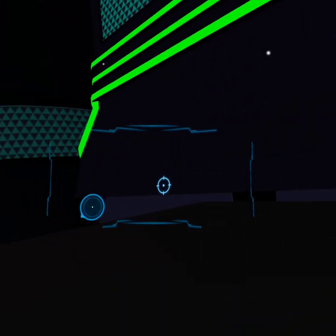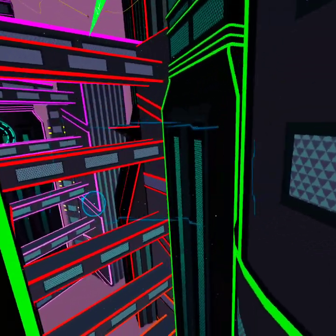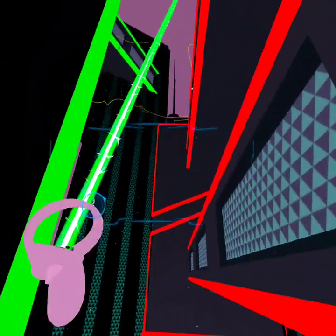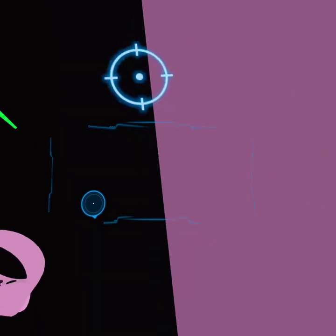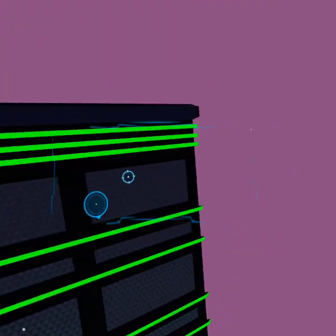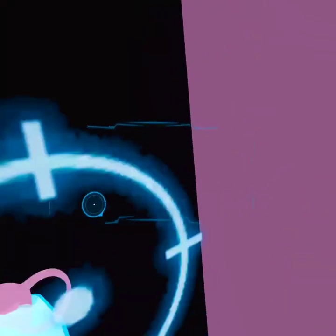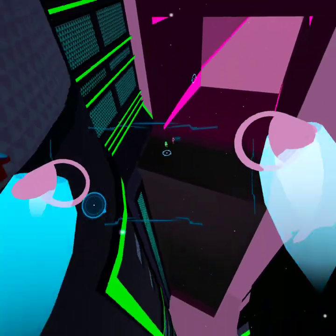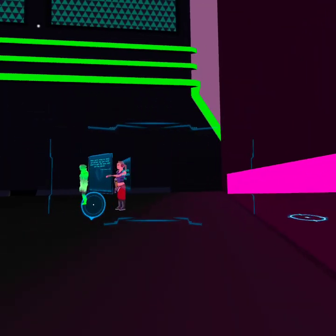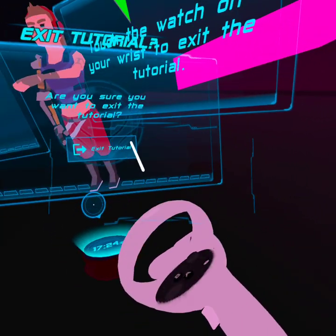If you still want more practice before jumping into the resistance, I've set up a practice course behind me. When you're ready to really get started, tap your wristwatch to open the menu — I'm Spooderman. Oh shoot, I'm Iron Spider, actually. When you're ready to really get started, tap your wristwatch to open the menu and exit the tutorial. Check your watch again later and start up some games or change your suit style.